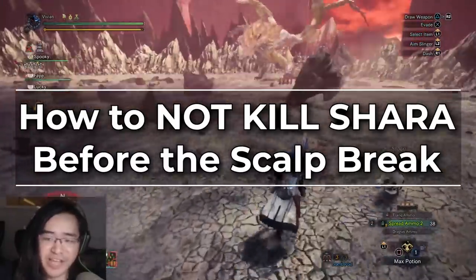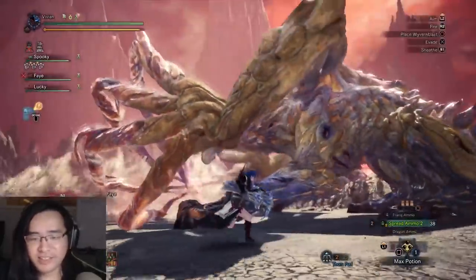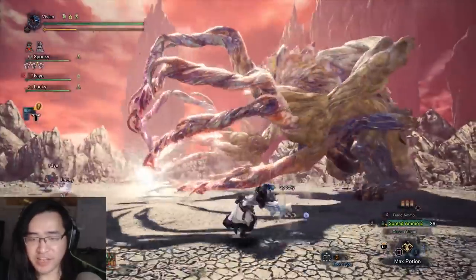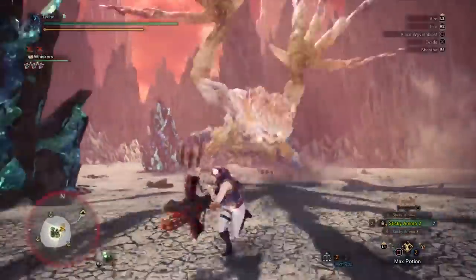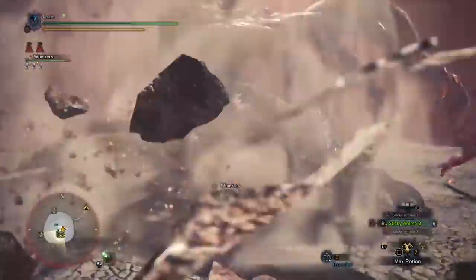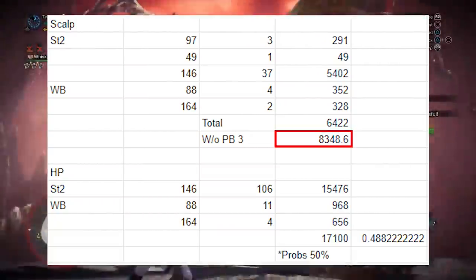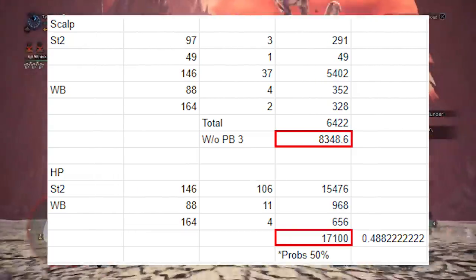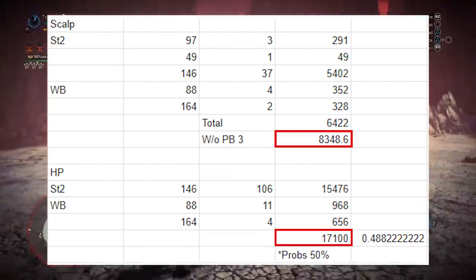Now let's talk about the more important part: how to not kill her before the scalp breaks off. I do actually have rough damage counts on how much damage it takes to break the scalp off, as well as how much HP Shara has in Area 2. A huge thanks to our friend Aradi for recording a Rapid Fire Sticky 2 run for us. Stickies deal fixed damage, making it relatively easy to damage count. Based off of my counts, the head HP lies somewhere around 8350 and the total HP lies somewhere around 17000.